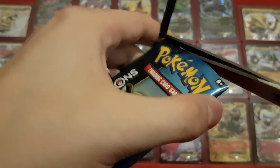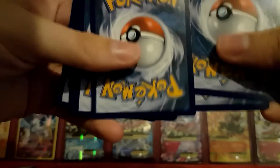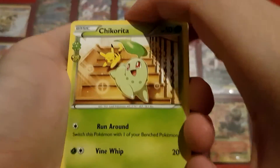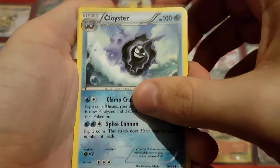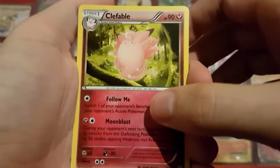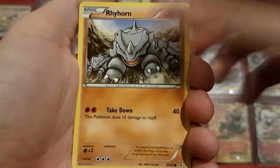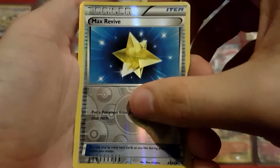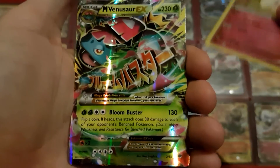So the second pack — can we get two EX cards? I already know it's possible but statistically unlikely. Here we go: we have Chikorita with a Pikachu in the background — that's adorable. Another Cloyster, so two Cloysters this time, maybe no Shellder at least. A Clefable, Meowth, Slowpoke, Tangela, another Rhyhorn, a Reverse Holo Max Revive, a Swirlix, and the last card is a Mega Venusaur EX.